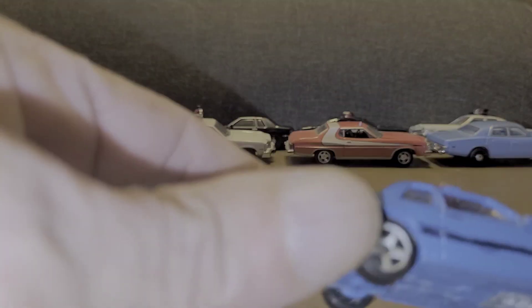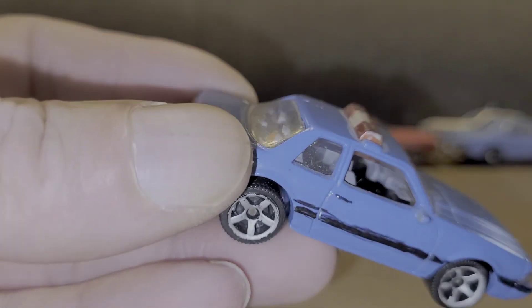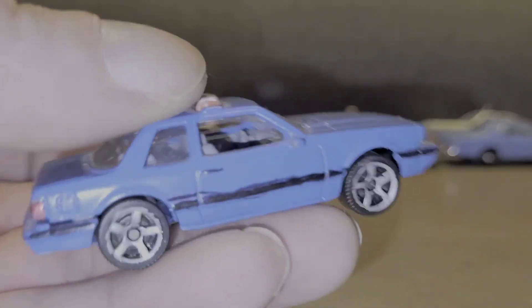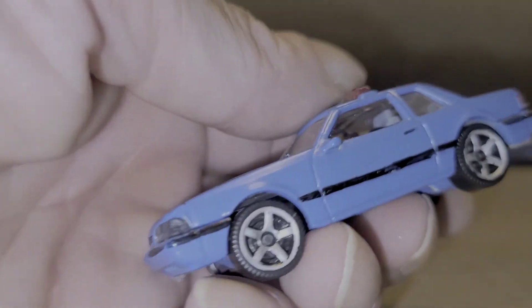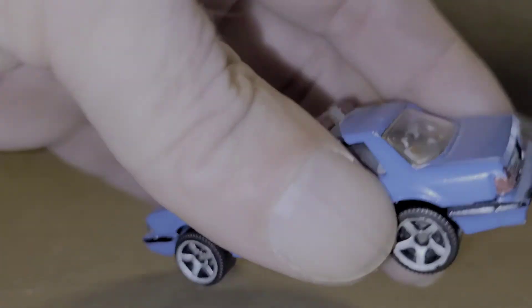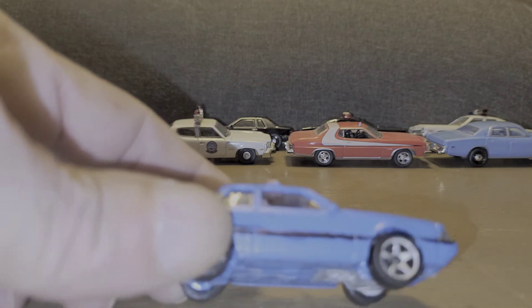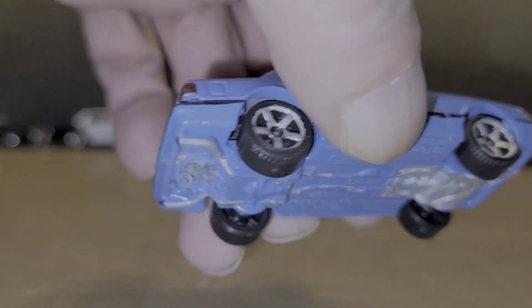And number ten will be my Matchbox Mustang control unit that I made for my channel. I kind of went back through it and had to go back over it because some of the details were a little off and had faded a little bit. It made it pretty sharp again. It's a fun little car to build. I made it look like an unmarked Missouri Highway Patrol. I thought it came out pretty good.